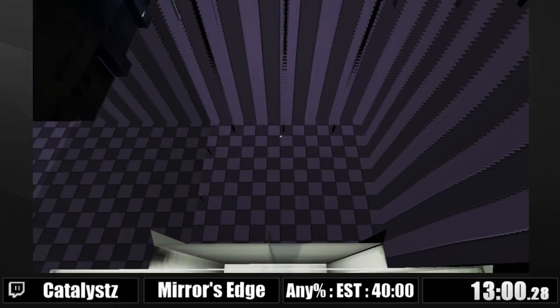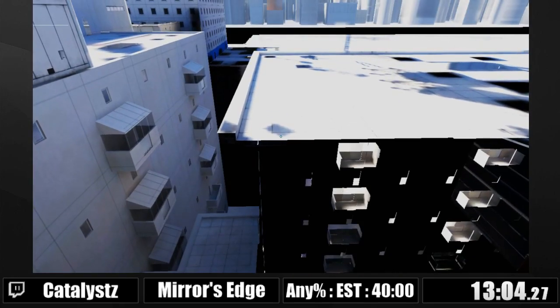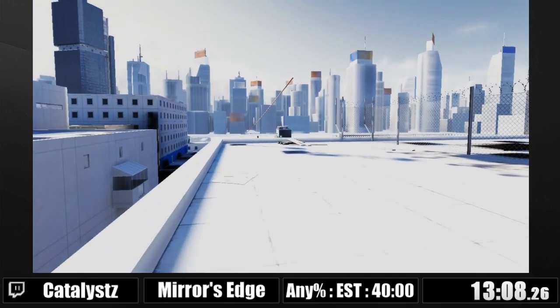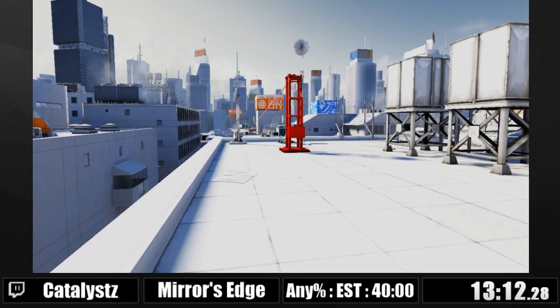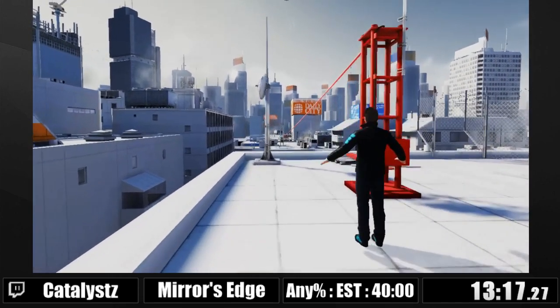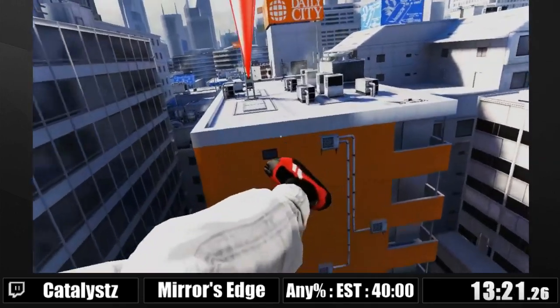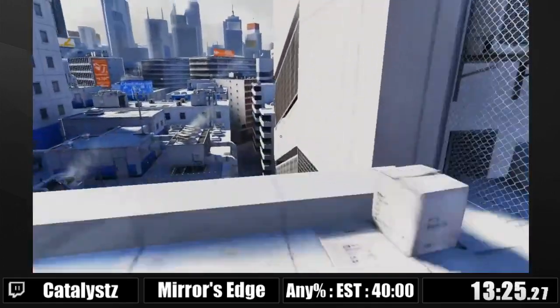Now I need to listen — when he says 'working,' I gotta drop off the elevator, otherwise I get stuck on top of it. If I drop too soon, the next area doesn't load in time so I actually just drop to my death. Now I can't do anything here because the game still thinks I'm in an elevator — just waiting for it to get me unstuck.